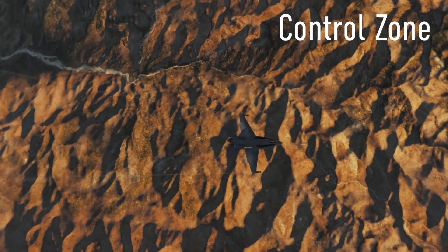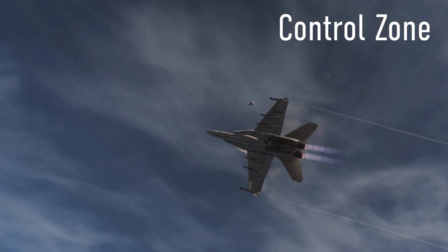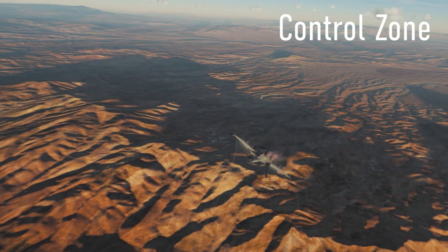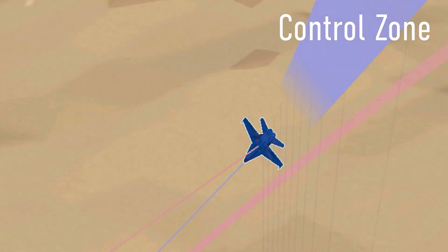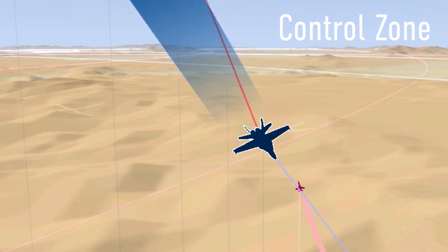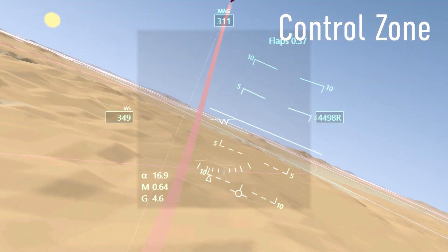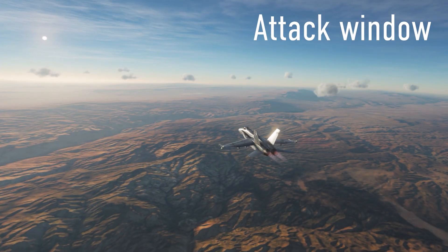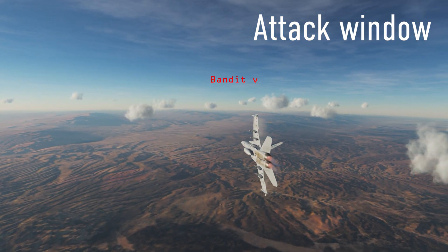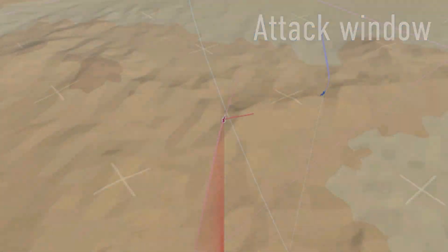The control zone is a notional area behind an aircraft — so called because whoever is in the control zone controls the fight. It's impossible for a target aircraft to turn and threaten an attacker inside its control zone. Think of a truncated cone between roughly two thousand and four thousand feet behind the target aircraft. Any further back and the target may turn and threaten the attacker; any closer and a reversal by the target may generate an overshoot. The attack window is the point in space and time from which an attacking aircraft can carry out a turn to enter the control zone with range, angles, and closure under control.